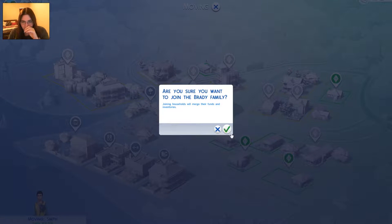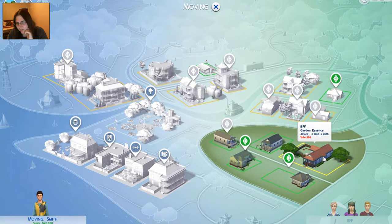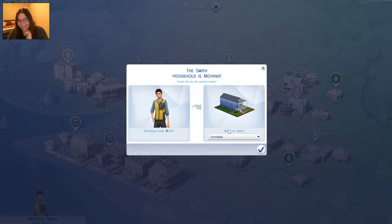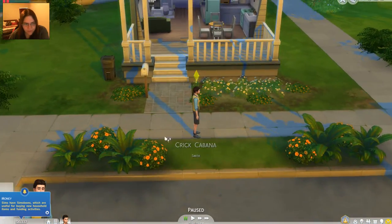Move in - no, I have somebody living there. Where can he move? Nowhere. Who's the Brady? Evict - they're evicted. Yes! And then move you in. There we go. Yeah, there's not a whole lot of lots in this game. It's kind of a bummer that that's not a whole new world - it's only a vacation spot.